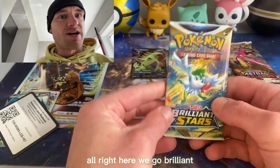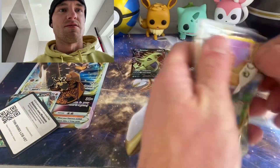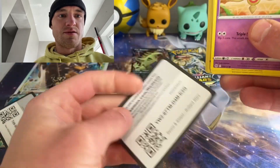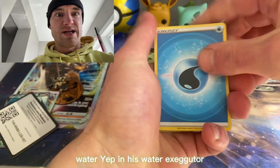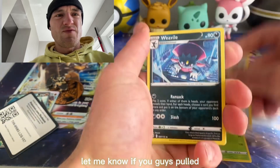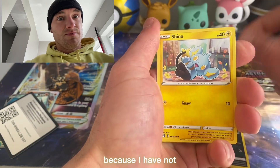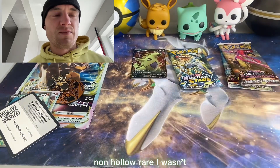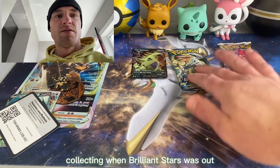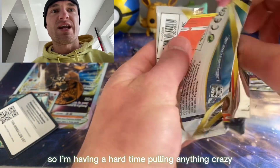Alright here we go, Brilliant Stars — can we get the Zard? Water — Exeggutor. Let me know if you guys pulled the Alternate Art Charizard or the Rainbow Charizard, cause I have not. Minccino non-holo rare. I wasn't collecting when Brilliant Stars was out — I started after Brilliant Stars, so I'm having a hard time pulling anything crazy.